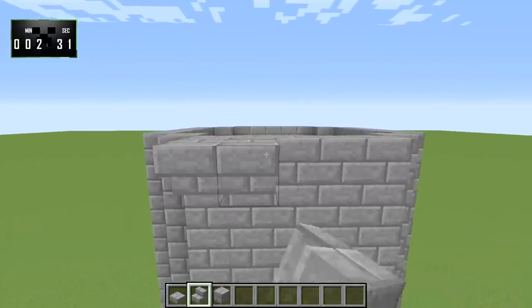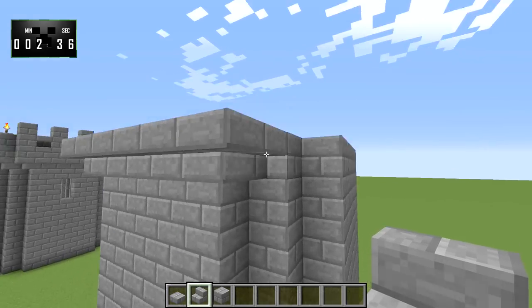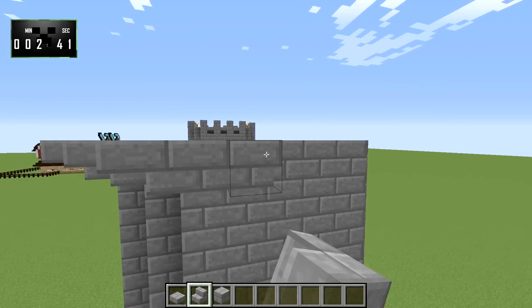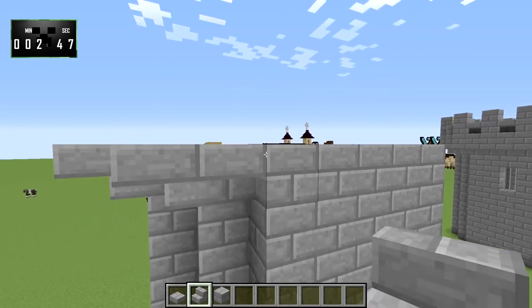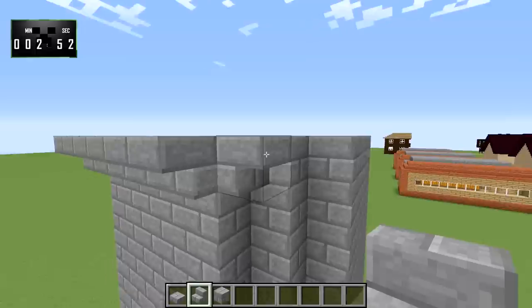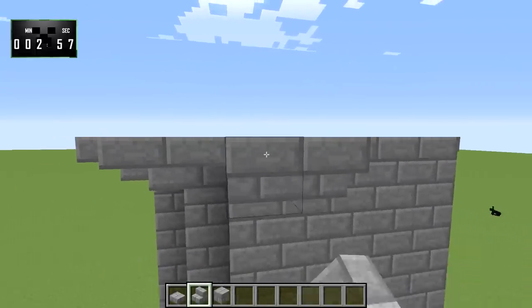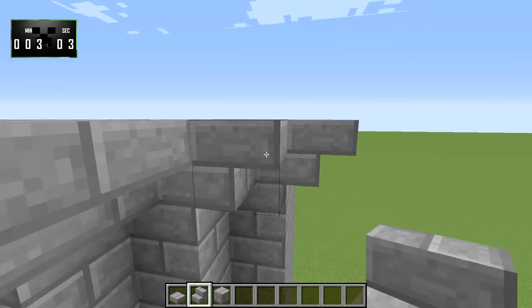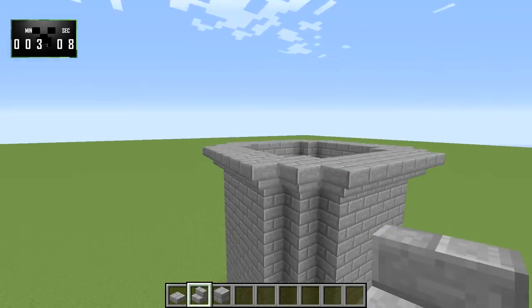What we're going to do here is take stone brick stairs and place those all around the edge. Just like this — stone brick stairs all around the edge. This will kind of form the base for where the tower is going to bow out a little bit. And one more right there.